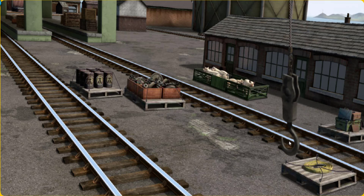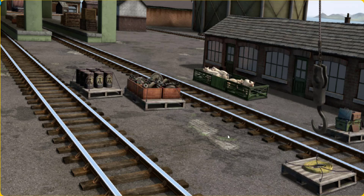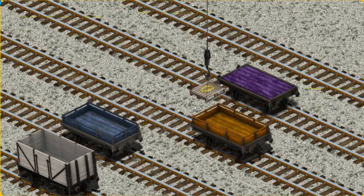Show Cranky where Flynn's hose is. That's it! Let's lift and load. Now the cargo must be loaded. Show Cranky where the purple flatbed is.